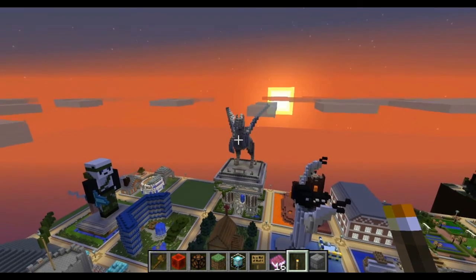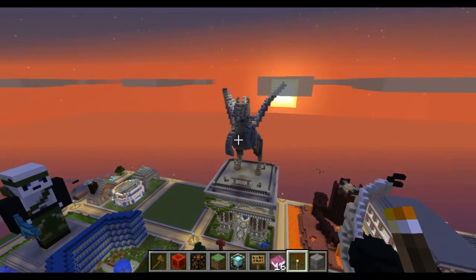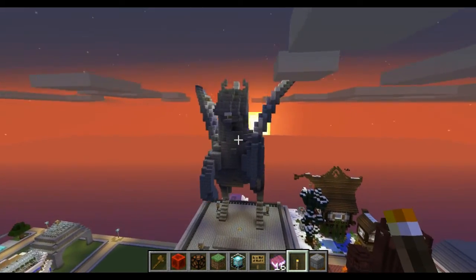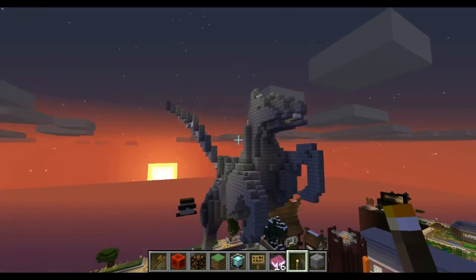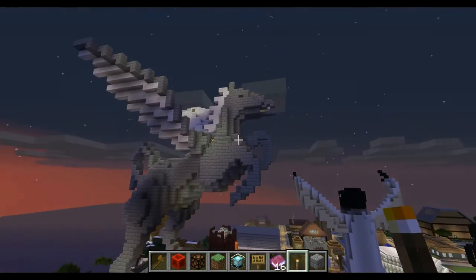Hi, it's SimCraft again and I'm testing again. We're in the plot world now where you can do a creative build, something like this horse here. It's called the Pegasus — a famous historical horse.